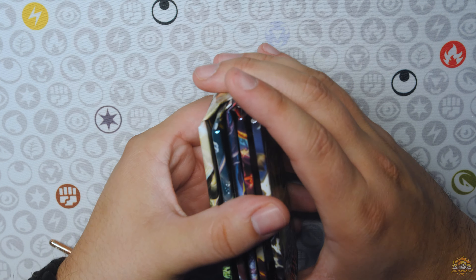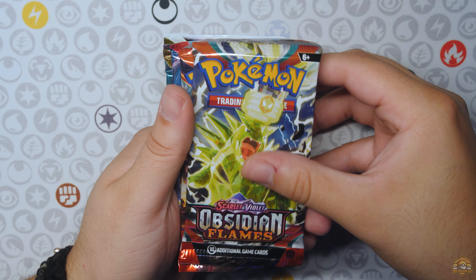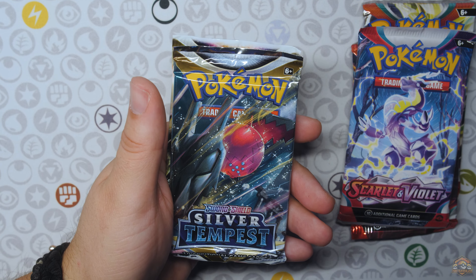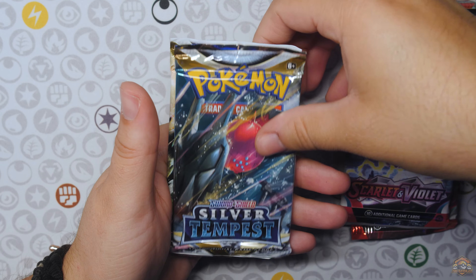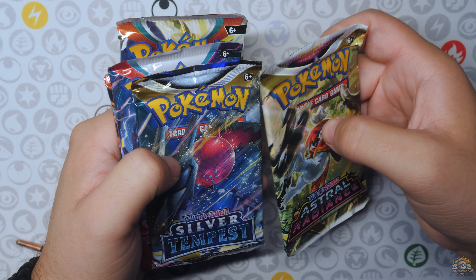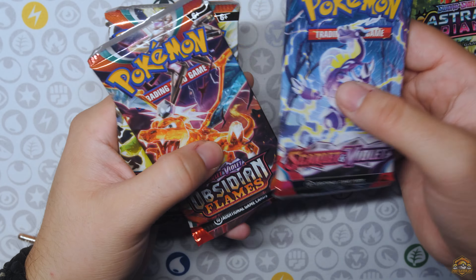Here are the booster packs you get — five booster packs in each of these tins. Got Obsidian Flames, two of those. Scarlet and Violet Base. Are you serious right now? Silver Tempest. What? An Astral Radiance? What?